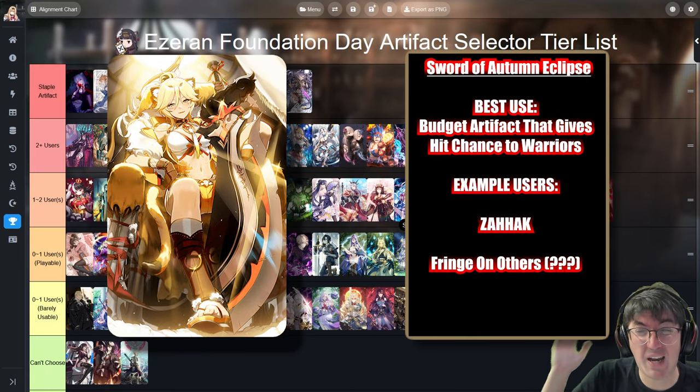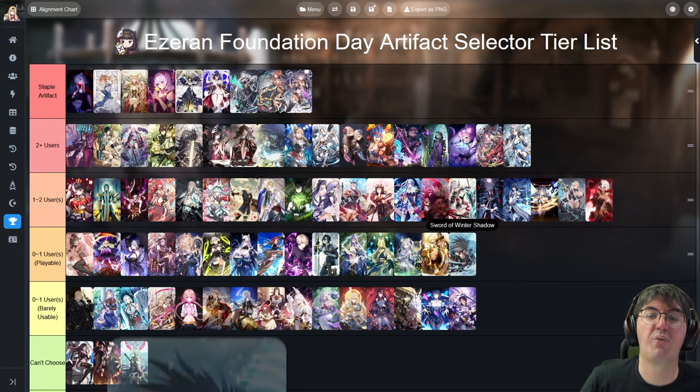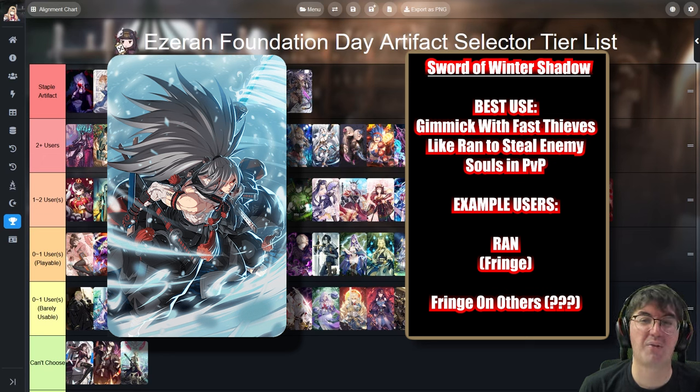Sword of Autumn Eclipse basically just gives hit chance for a warrior — really only useful on a character like Zahak. Sword of Winter's Shadow is only really played on Ran to steal your opponent's souls in a cheeky PvP play, and even then it's very gimmicky. It can work, but I would probably stick with Rihanna and Luciella or any of his other artifact options.